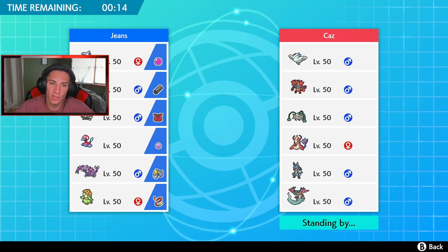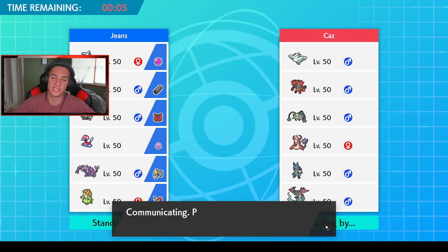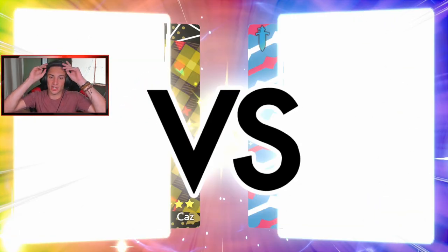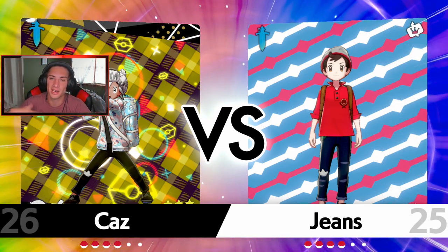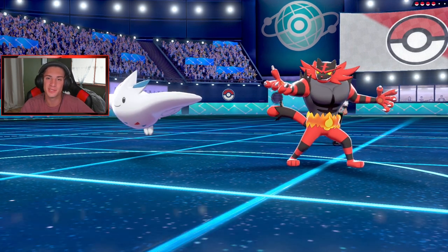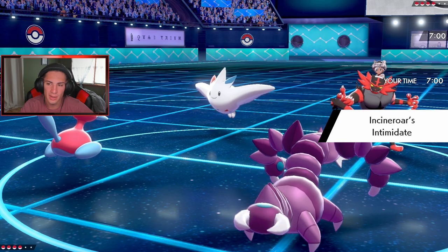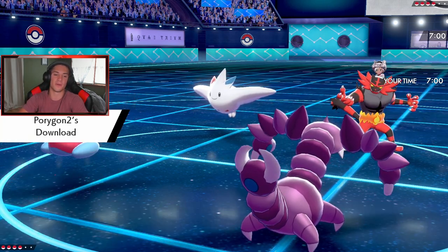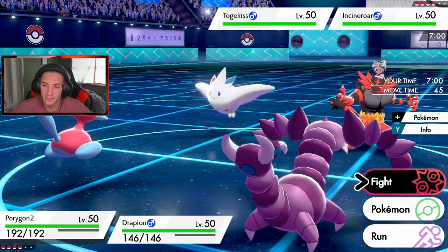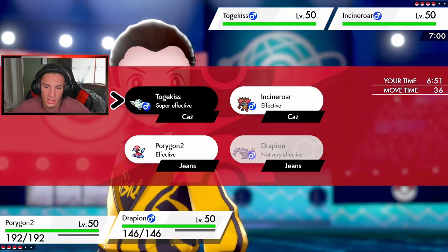This guy's got a cool team with Incineroar. I think we go hard on Trick Room — I don't think he has anything to really cover it. I'm going to lead Drapion and Hatterene, bring Torkoal and Porygon2. Incineroar's Intimidate will drop Drapion's Attack, so I might swap. Trick Room coming out right off the bat. I'm going straight for Cross Poison — he's definitely going to Fake Out though, so do I Protect?